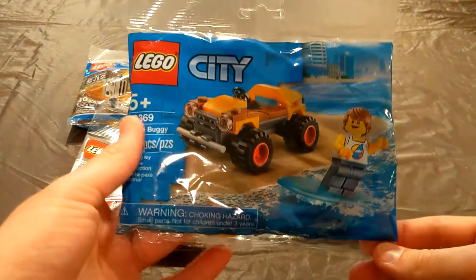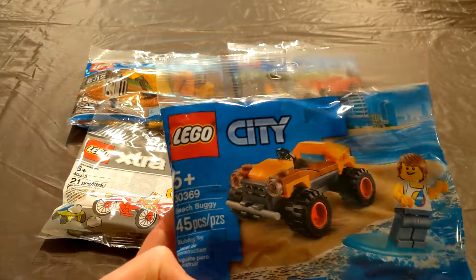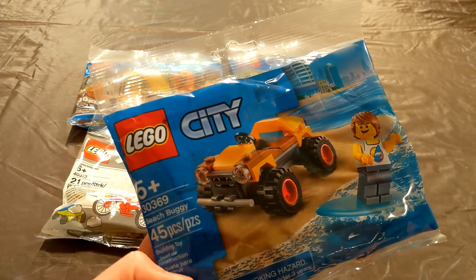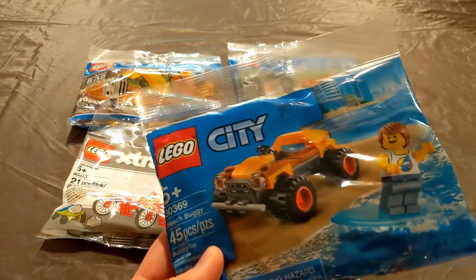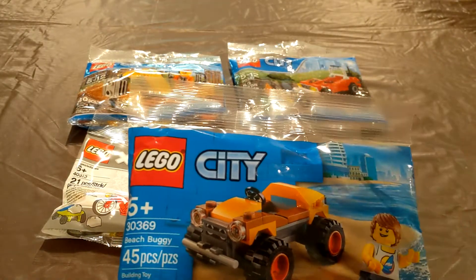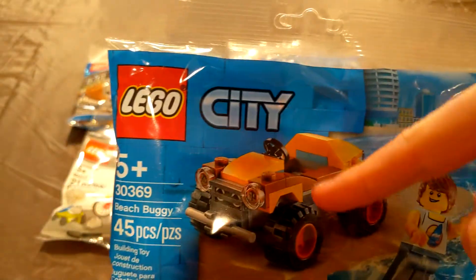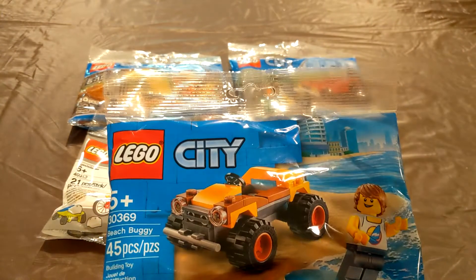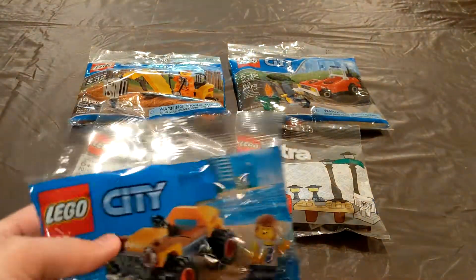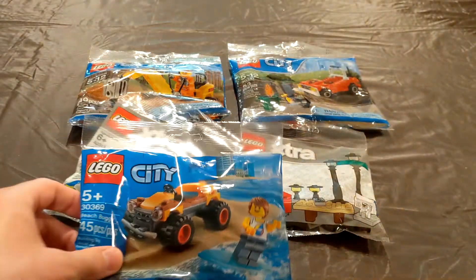The last two things — number one is the beach buggy. This was a gift with purchase, I think last month. I did get this in my haul last week. I think I just got it because LEGO had extra — the promotion wasn't happening but they threw it in my order, so that was nice of them. We get like LEGO four-wheelers all the time, but I actually kind of like this one, with some of the newer pieces and the curved back. It's actually kind of appealing, so I might use it. And then another surfer dude and a surfboard, which I might put in my surf shop or I will put it on the beach.